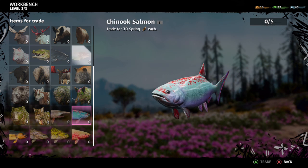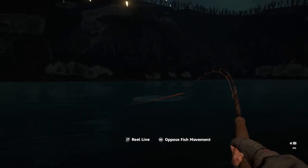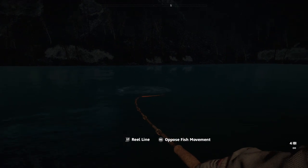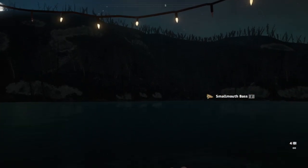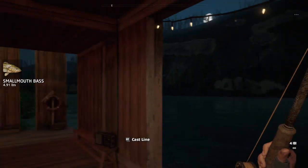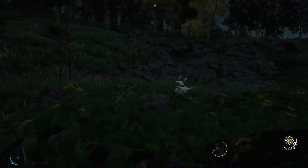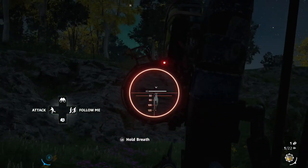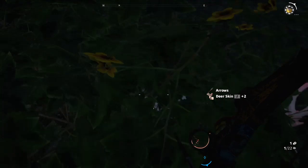Starting off for smallmouth bass, we're going to go down to Prosperity's boathouse and fish right off the dock — that area is all smallmouth bass. Catch five of them, get fully loaded up, and take them back. For deer, you're just going to be all around the Prosperity area. Deer are everywhere in this game and not hard to find at all. Chances are, just doing the other things in this video, you'll run across enough deer to get fully looted.